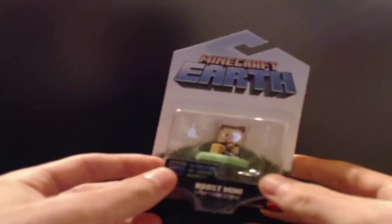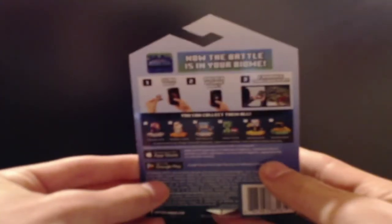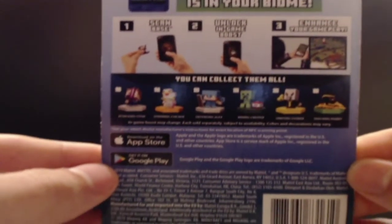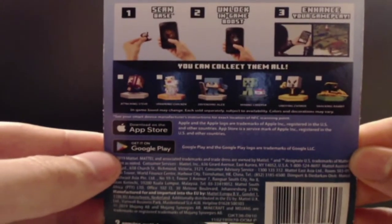Boost Minis are Minecraft Earth's toy life figures where they grant the user a set bonus for a 10-minute period. They use an NFC chip like an amiibo, and can be scanned to your phone if your phone is capable of doing so. For iOS it works on iPhone 6 and up, and for Android the Minecraft site tells you to go check your connection settings to see if NFC reading is on — that's a quote from the official Minecraft Help Center.